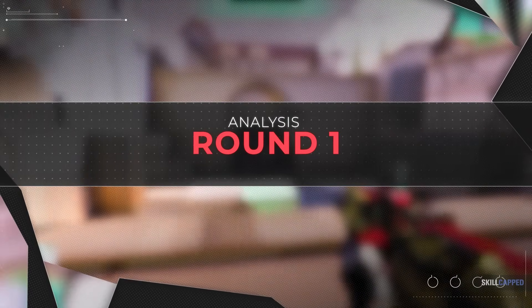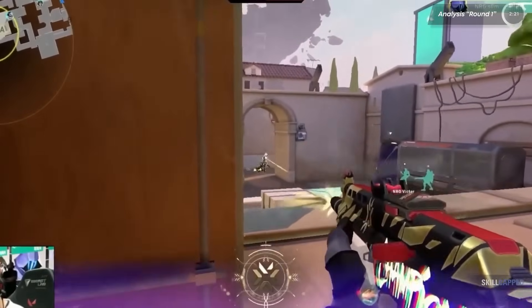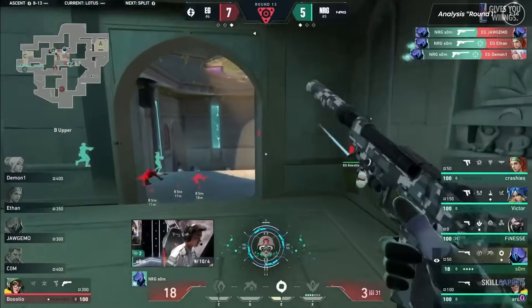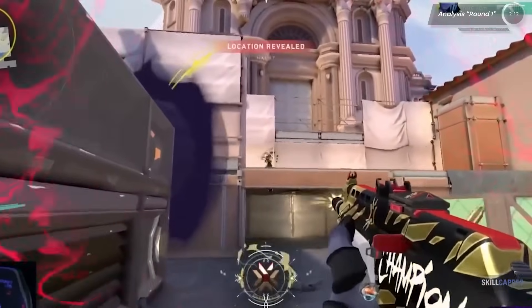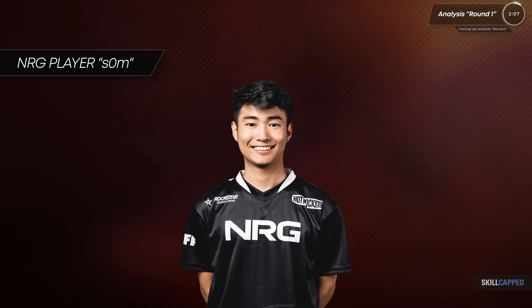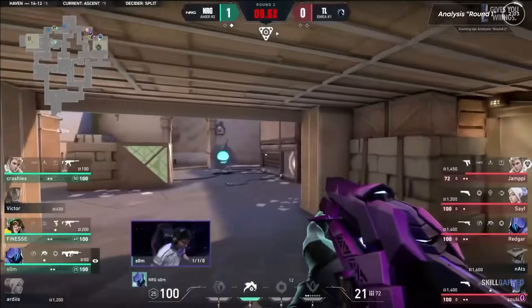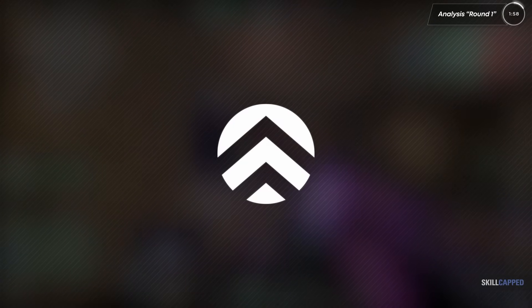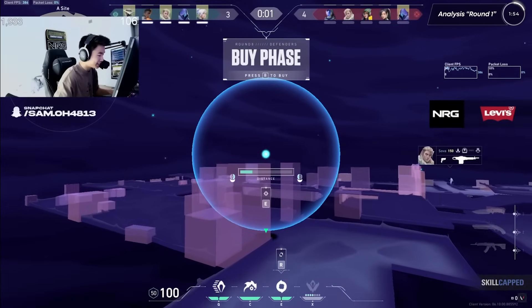Now that you know all about Omen's abilities, let's look at a few real rounds in Ranked from a professional player and see how they use them. The reason we chose to highlight rounds from Ranked rather than Pro Play is because implementing Pro Play into your own game is much harder, since they have a lot of team chemistry and set plays. Today, we chose to highlight some rounds from Som, one of the greatest smokes players in the game. Som has a ton of experience playing the controller role for NRG, making him an excellent candidate to look at for Omen.